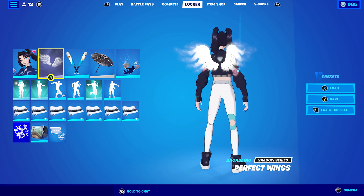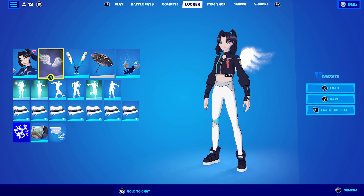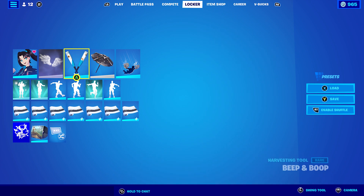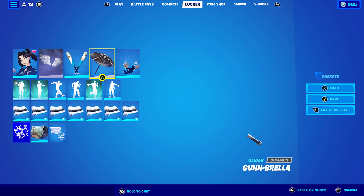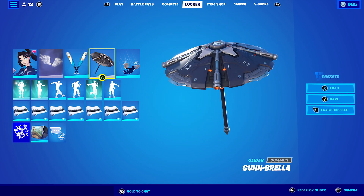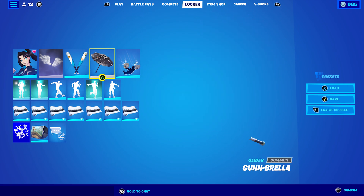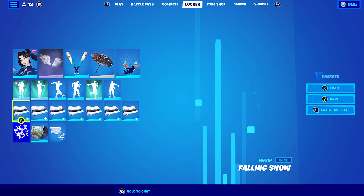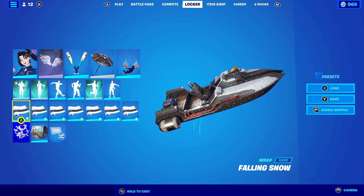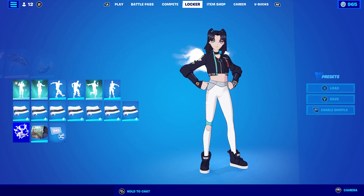For combo one, I have the Zoe Clash skin. The back bling I'm using is Perfect Wings because the white goes perfectly with her trousers or leggings. The pickaxe I'm using is Beep and Boop from the set. The glider is the Gunbrella from this season, the contrail is Chain Palms also from this season, and the wrap I'm using is Falling Snow — it looks pretty cool, the white goes well with the back bling, pickaxe, and skin.